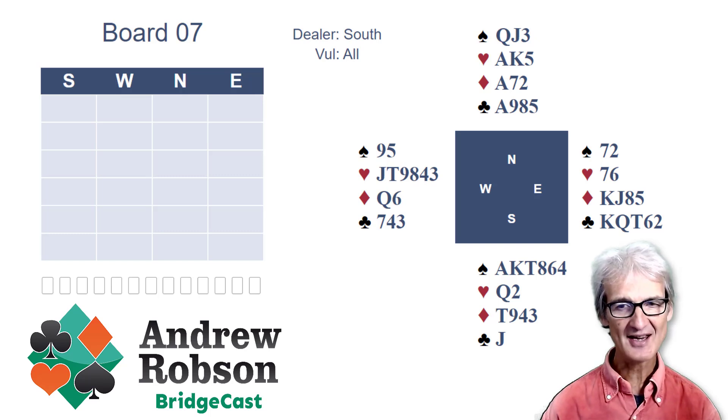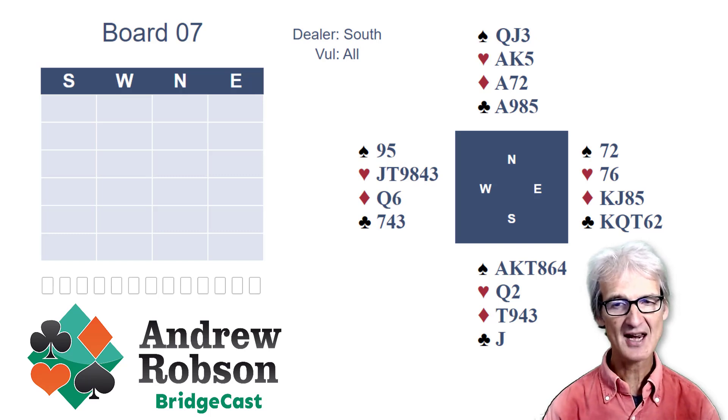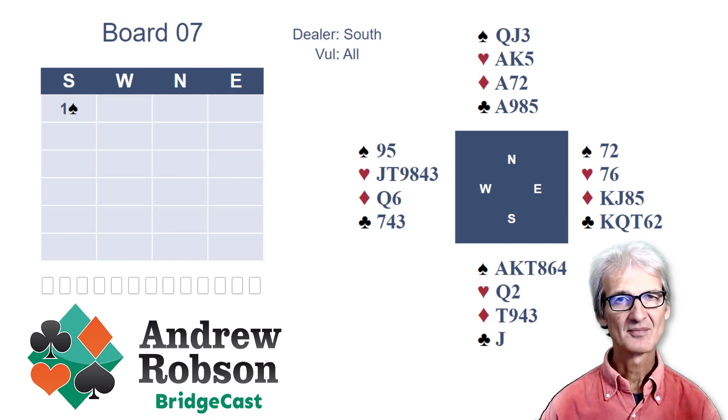South has to decide whether to open a weak two spades or one spade — right on the cusp. The rule of 20 says you can open that hand one spade, but a singleton Jack of clubs — is that really a point? Queen doubleton heart? Spurious value? I think it's very, very close. If in doubt I tend to open one; sometimes I find I can steal better from the opponents opening one showing strength rather than two showing weakness. So we're going with a one spade opener, but it wouldn't be wrong to bid two spades at all.